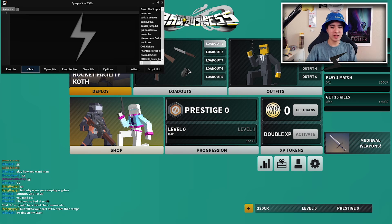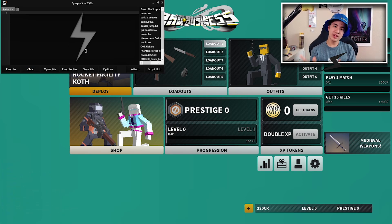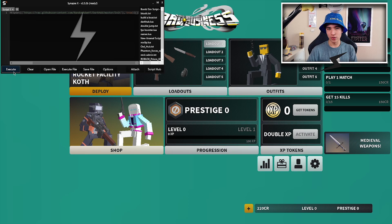Today I'm gonna be using SynapseX, and you guys can also get SynapseX for free by just leaving a like, subscribing, and leaving a comment until we hit 30k — you might have a chance to win. So let's attach our executor, paste the script, and then execute.